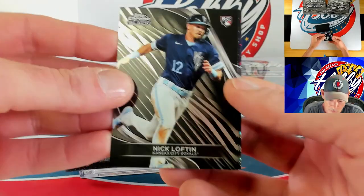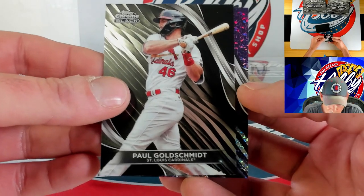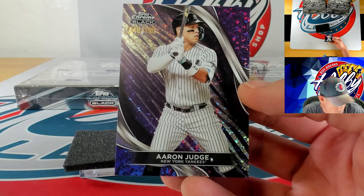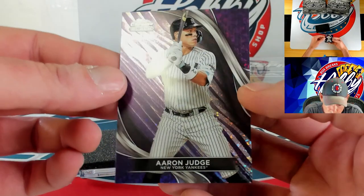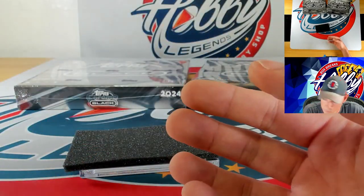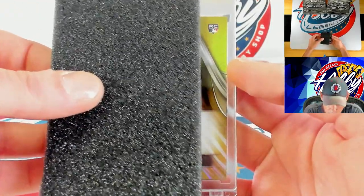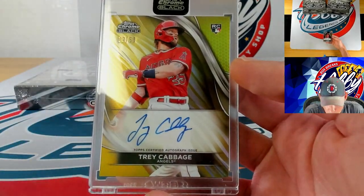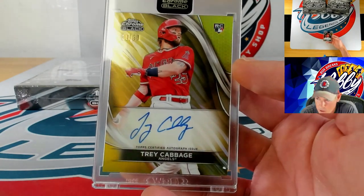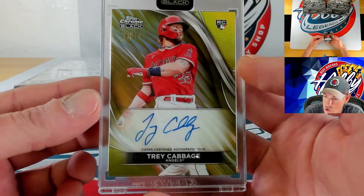Nick Loftin and Paul Goldschmidt. Our hit in this pack is going to be a purple mini diamond going to Aaron Judge — 48 of 150. Our autograph — Trey Cabbage on the gold ink, a new name — 39 of 50 for Trey.